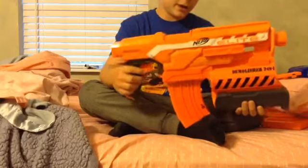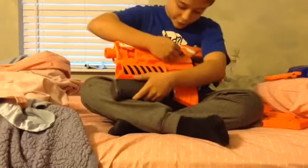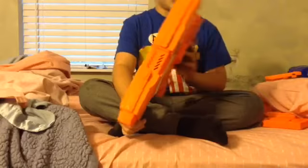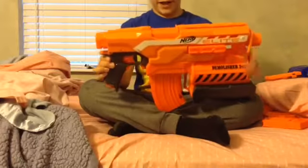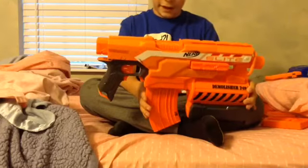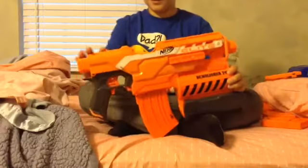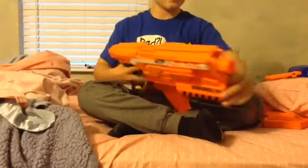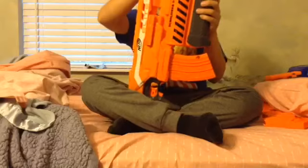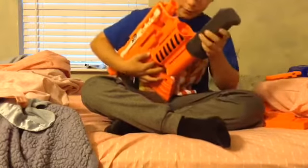It's called the Demolisher 2-in-1. The batteries go in here — I'm pretty sure it uses AA batteries. It comes with a banana clip, 10-round mag, and it has a standard Nerf Elite rail on top. You can open this up to see all the darts inside. There's supposed to be a little area at the bottom where you put a little rocket in, and you fire it — and it shoots the rocket. Boom, like that.